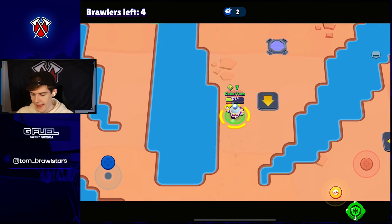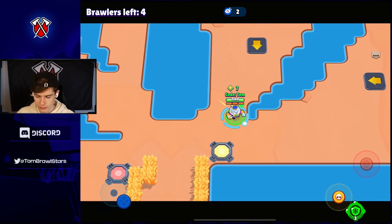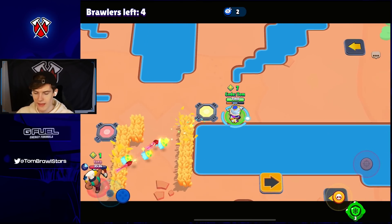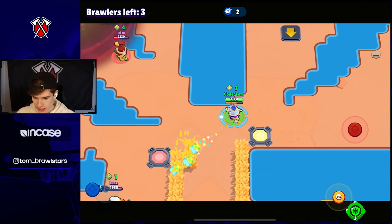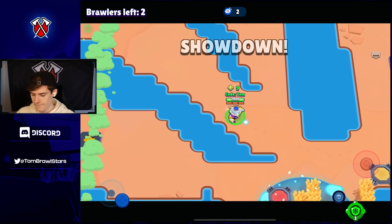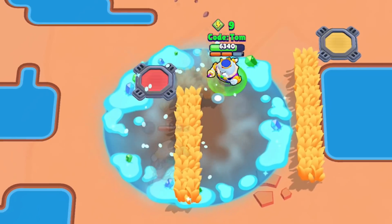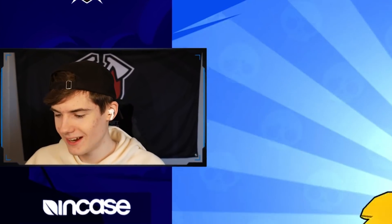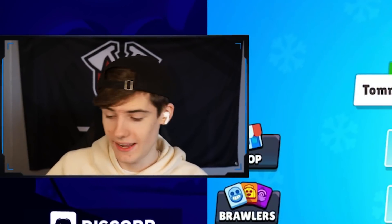That area control and area denial from the super is so so good, but in showdown because it's only 1v1v1 it doesn't matter as much. In 3v3 you can get value out of the super on three other people at the same time. I'll just chuck it in mid - if someone's waiting there they're gonna get frozen. We almost choked because I didn't realize the Beau had mines there, but we pick up the win anyway. Let's upvote that map and hop into the next game.